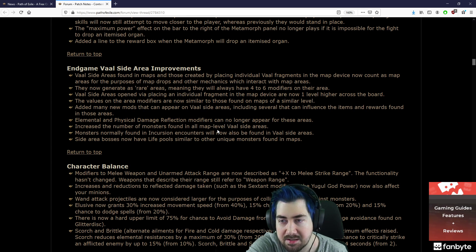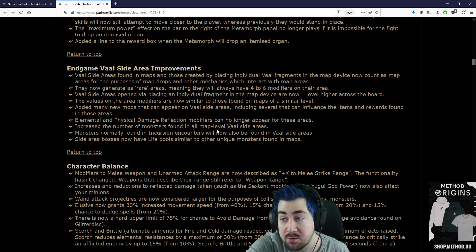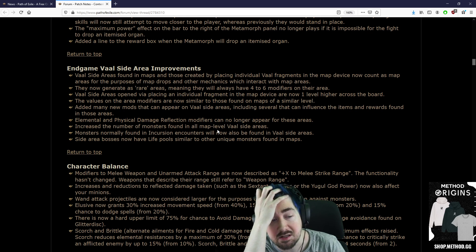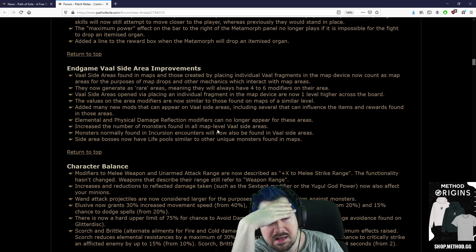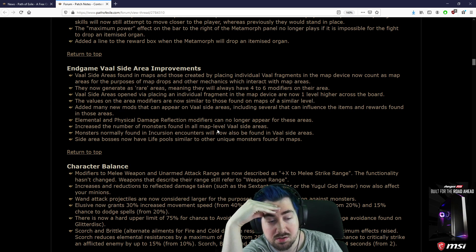Endgame Vaal side area improvements: Vaal side areas found in maps and those created by placing individual Vaal fragments now count as a map area for the purposes of map drops and other mechanics which interact with map areas. Wow, I didn't think they were gonna do that. I am going to run so many Vaal side areas early — this is gonna be massive.